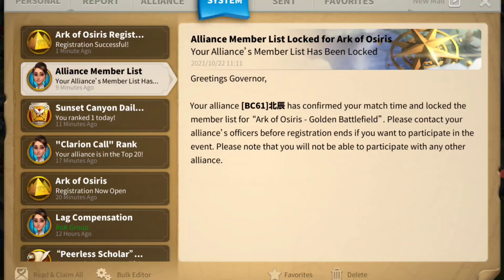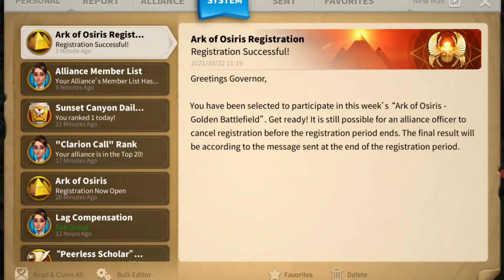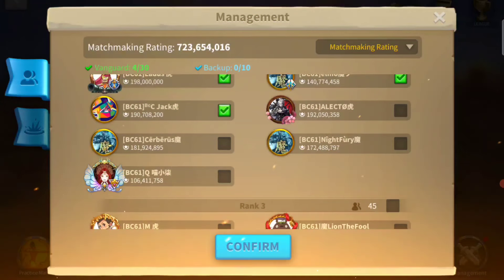The difference between gold and silver is 5 gold heads for each. As for how often you can play Ark of Osiris, it's your alliance's choice — every fortnight on Saturday or Sunday. Every 2 weeks you have a chance to win 10 gold heads if you win the match, or 5 gold heads if you lose.